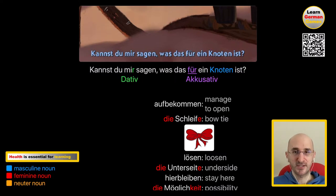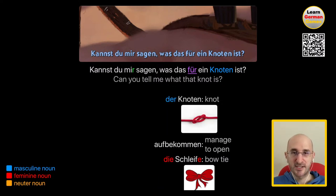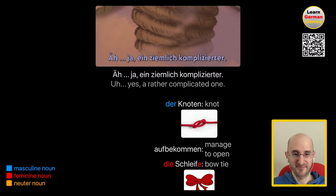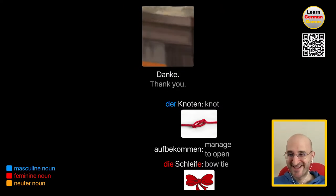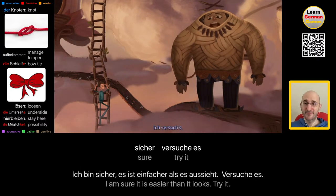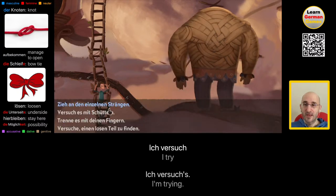Kannst du mir sagen, was das für ein Knoten ist? Can you tell me what kind of knot this is? Der Knoten — was für ein means what kind of. Whenever you see was für ein something, it means what kind of. Ja, ein ziemlich komplizierter. Yeah, a rather complicated one. Danke. That wasn't very helpful. Ich bin sicher, es ist einfacher als es aussieht. Versuch es. I'm sure it's easier than it looks. Try it.